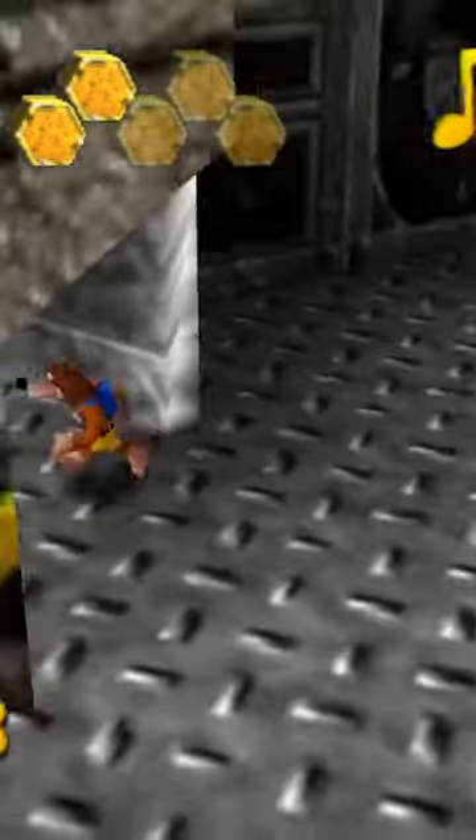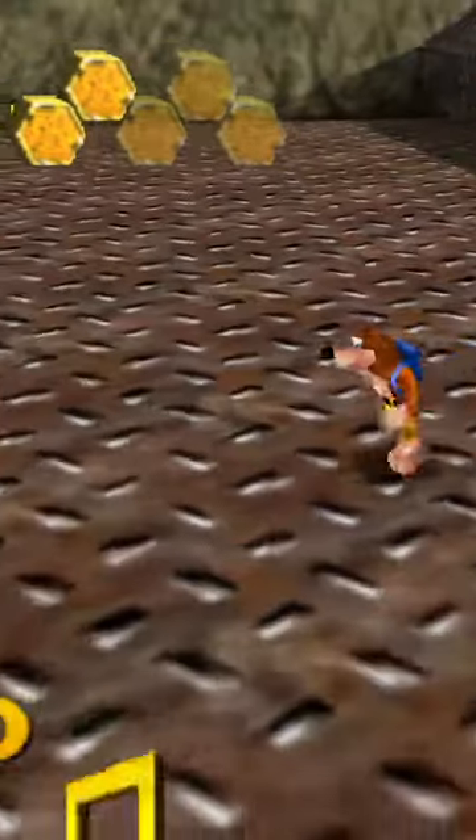If you wiggle on the left side, just like this, you can clip through the wall. You can then make your way out of the room and grab the jiggy in a crazily short amount of time.